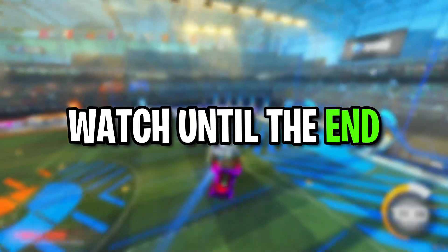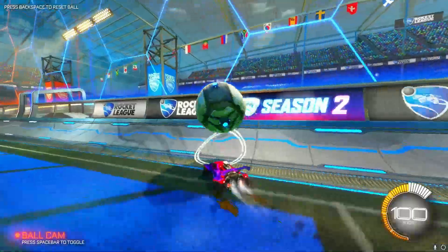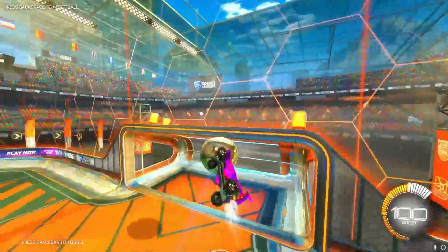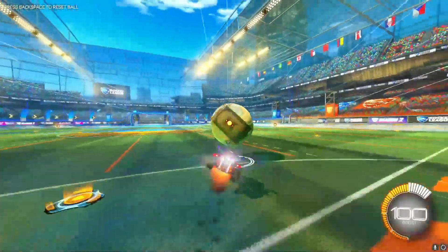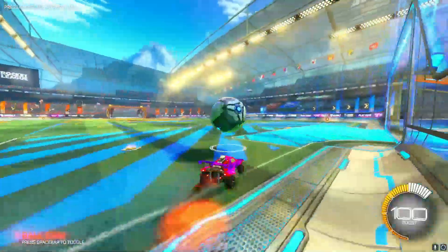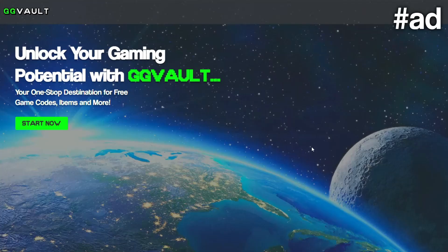I'm going to be showing you some brand new Season 10 redeem codes which have just come out — these have been updated so you do not want to miss them. Let's jump straight into the sponsor GG Vault and how you can use it to get free Rocket League items and credits. You can see I'm on a website called GG Vault. The link is in the pinned comment down below. All you have to do is click that link and it should take you to the official GG Vault website, which says 'Unlock your gaming potential with GG Vault — your one-stop destination for free game codes, items, and more.'